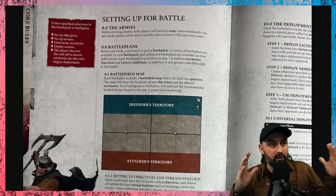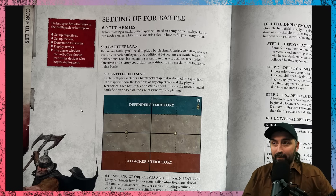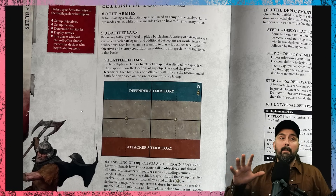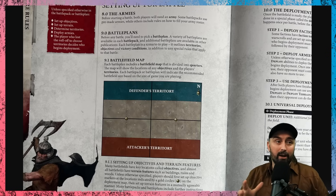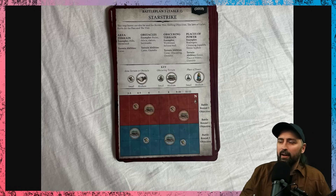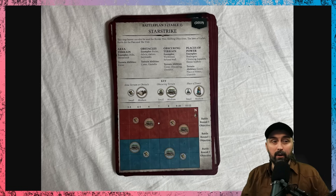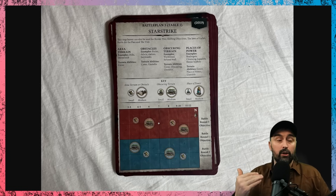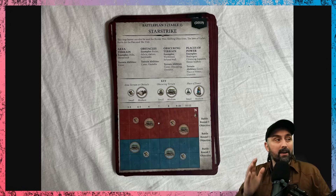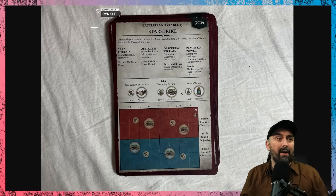Now let's talk about setting up your battle. Battle plans are the maps you play on — some are in the core rule book but normally they're in the General's Handbook card deck, of which there are 12. Here's an example: Starstrike, which also comes with a terrain placement map showing where terrain features go on the board. This terrain is symmetrical so both players get the same experience regardless of which side they choose.